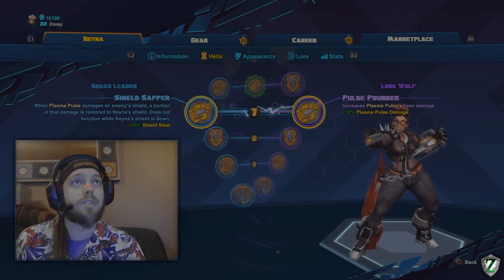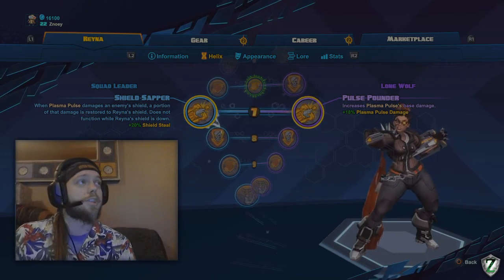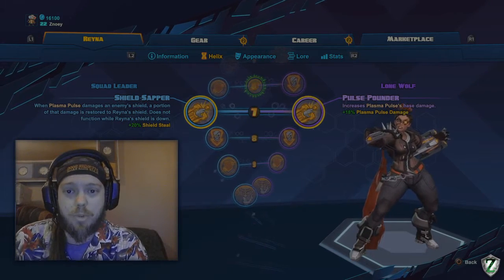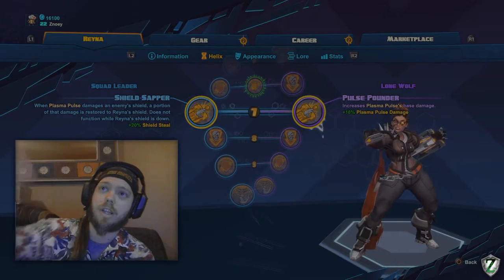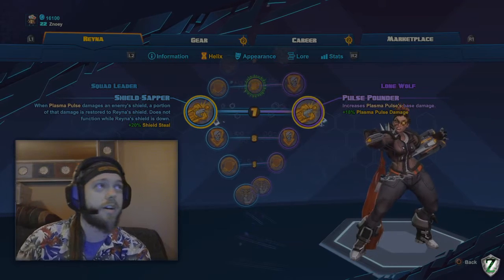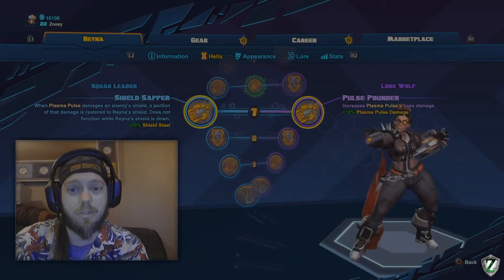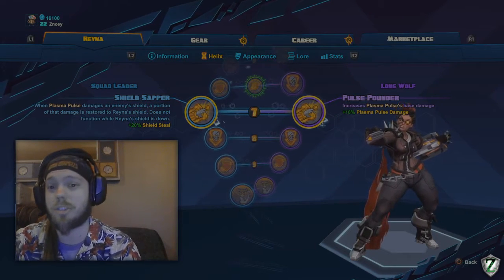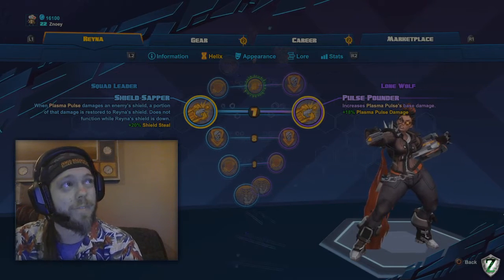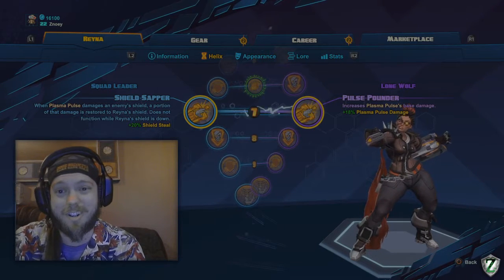For level 7, I always pick Pulse Pounder — increases plasma pulse base damage by 18%. 18% doesn't seem like much, but when you do the full combo — shield somebody, land a Priority Target, then pound them with pulses — that 18% adds up very fast. By the time you run out of heat, which takes a while because your shield is up for at least 6 seconds and your gun won't overheat while Failsafe is active, you'll land a lot of plasma pulses and nearly kill targets.